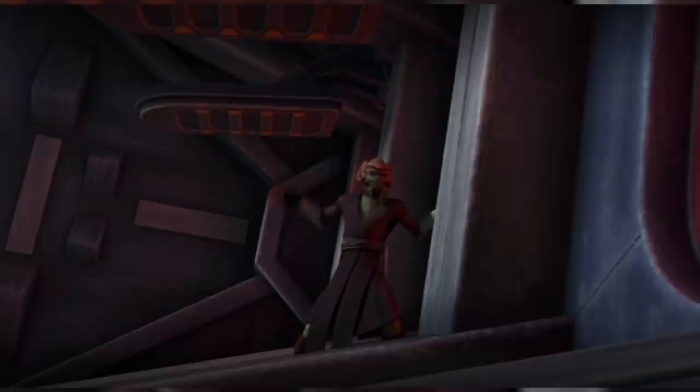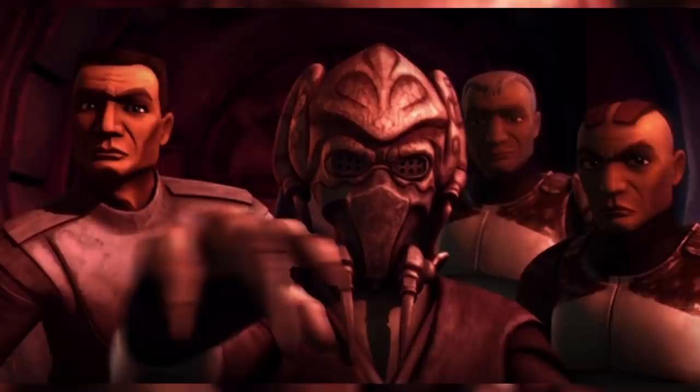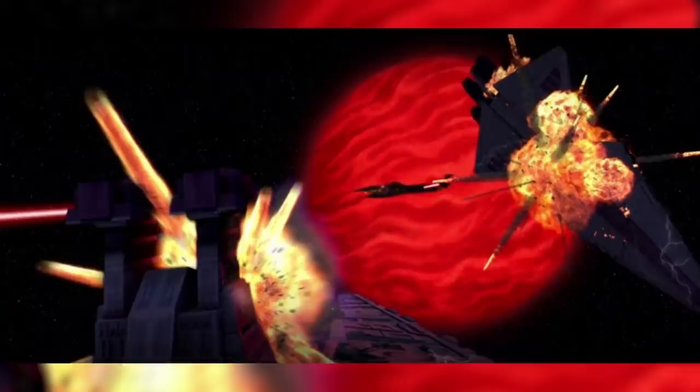Once General Plo Koon realised that his fleet was lost, he ordered an immediate evacuation of his Republic cruiser into the escape pods. Wolf, Plo Koon, and the Clone Troopers Sinker and Boost managed to make it into one of the escape pods, being ejected into space only moments before their ship exploded into a huge fireball. Unfortunately, General Grievous had managed to destroy the entire rest of the fleet, killing every other member of the 104th Battalion.